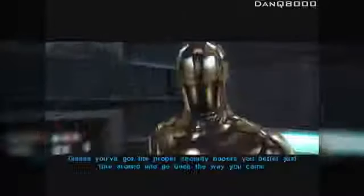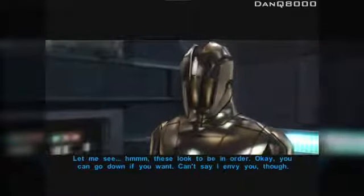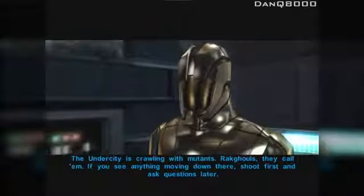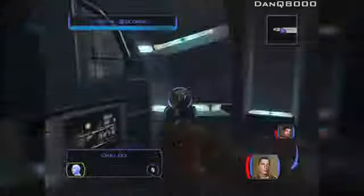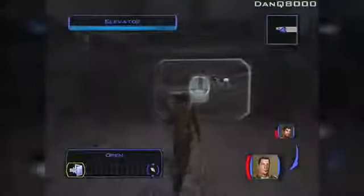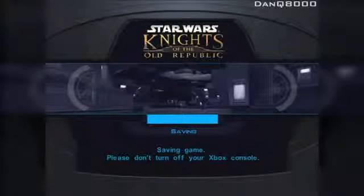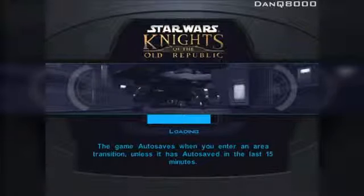Here are the security papers — these look to be in order, you can go down. Can't say I envy you though — the undercity is crawling with mutants, Rakghouls they call them. If you see anything moving down there, shoot first and ask questions later. Will do, thanks. In the undercity — this place is straight up ghetto, man. This is the skid row of Taris. People were pretty grimy and there's a disease down here — it's bonkers.